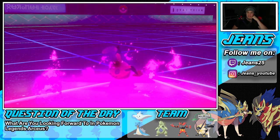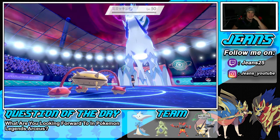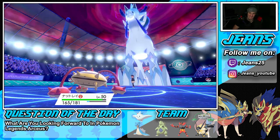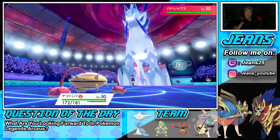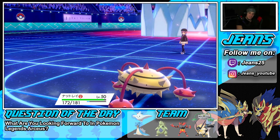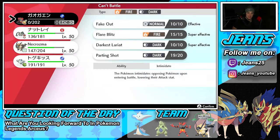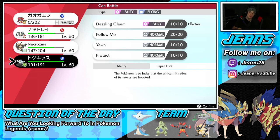How much HP does Curse take off? The Curse ends up killing the Cursed Pokemon — the opponent made the wrong call there. I can Dynamax Necrozma but I think we save it. We could double Protect to slow things down. I throw out Togekiss — wait, I'm still Cursed. I could Protect with Togekiss.